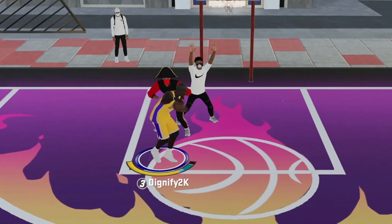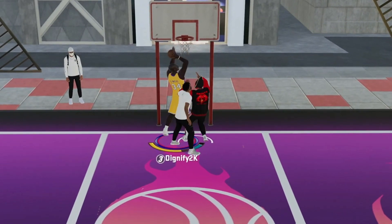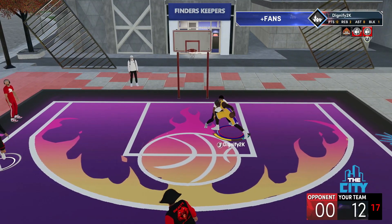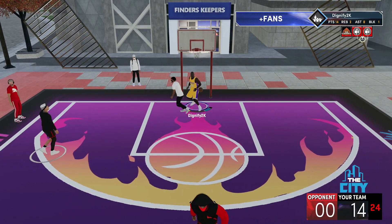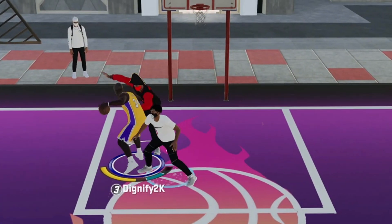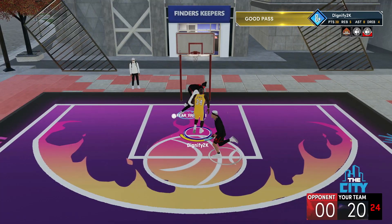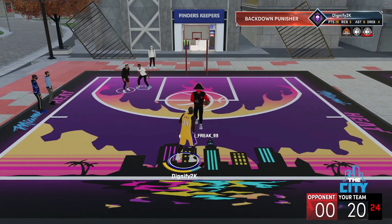When you're making a build on NBA 2K21, everybody has to sacrifice something in order to make their build great. A lot of people this year elected to sacrifice interior defense and strength, but luckily I decided not to. I have a 99 post smooths with 99 strength and we're going to test out today how good this actually is — and I think you guys will be amazed.